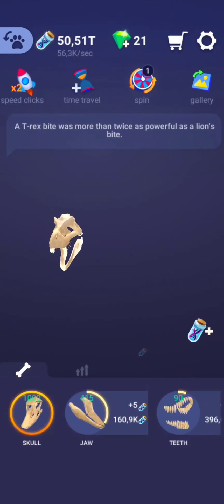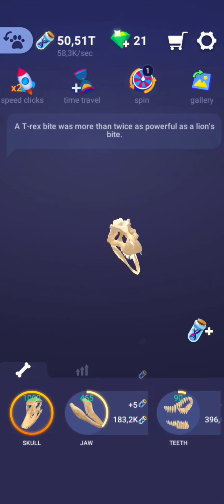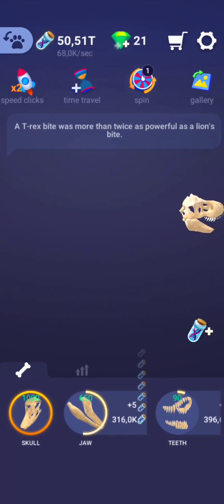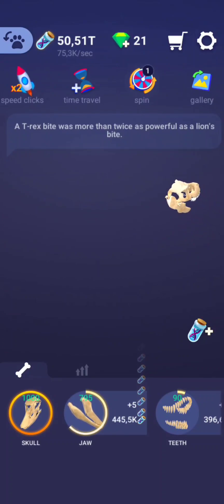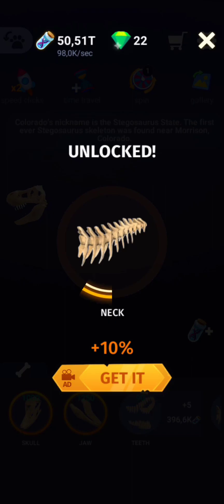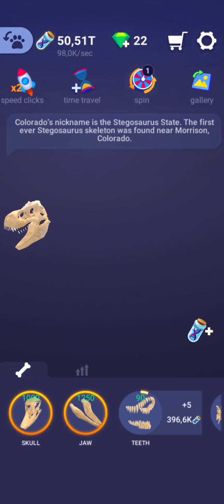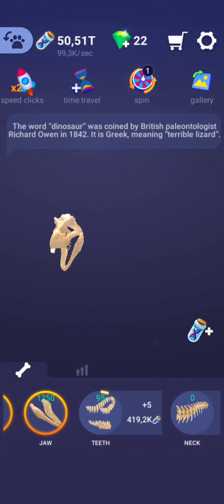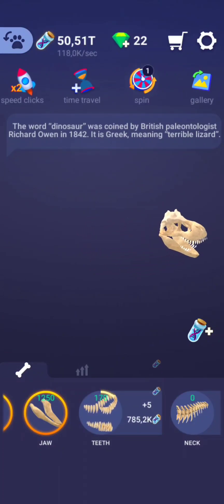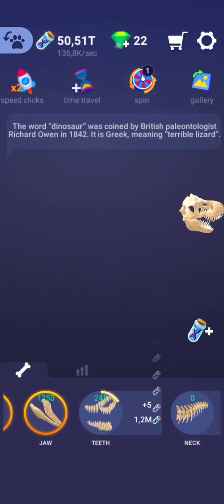We are building the model right now on those first organs. The first parts of this skeleton don't cost much, and anyway I have tapped a lot — we now have in stock more than 50 trillion resources, so no problem to build.